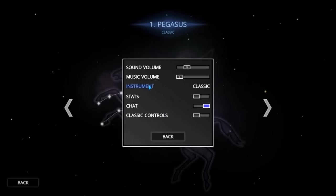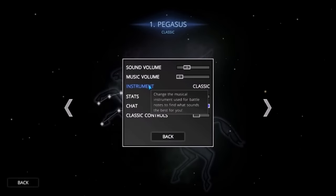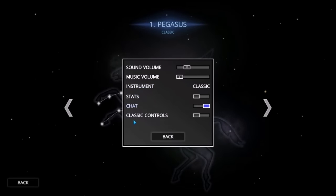You can choose the instrument here — it says 'change the musical instrument used for battle notes to find what sounds the best for you.' There are also stats, chat, and classic controls. Chat is used for multiplayer only.